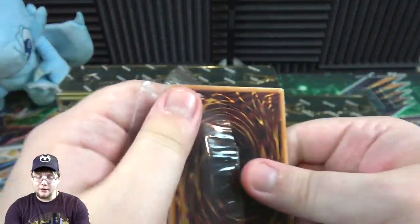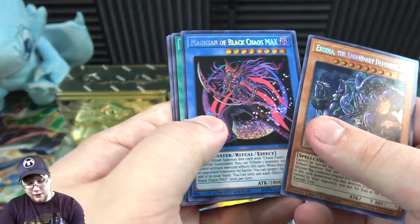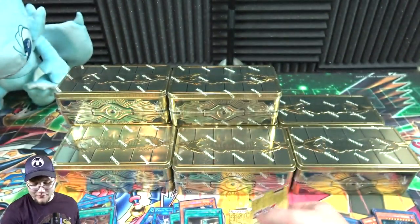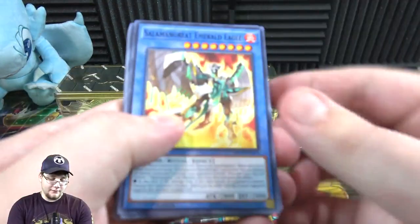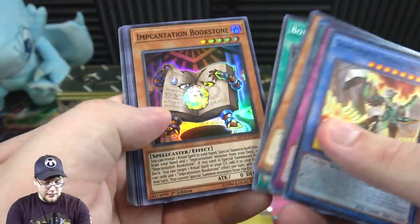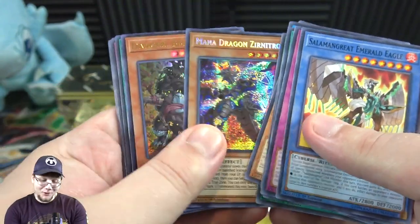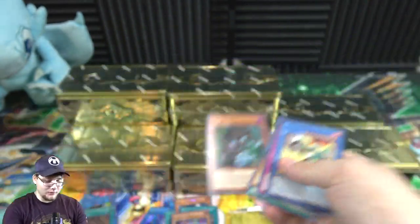I mean Borreload Savage Dragon specifically, because all the other Borreloads have been reprinted a few times lately. Got Exodia, then Dark Magician, Monster Reborn, Reggeki, and another Primal Being. Incantation Bookstone — happy about those. And Mana Dragon Zitron, which actually got turned into a secret — that's pretty cool looking. Then Danger! Bigfoot! — I kind of feel like he should have been a prismatic, but oh well.